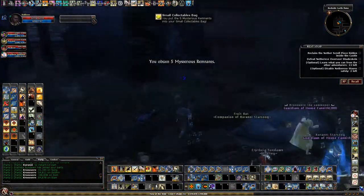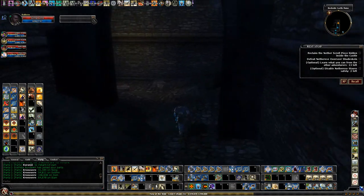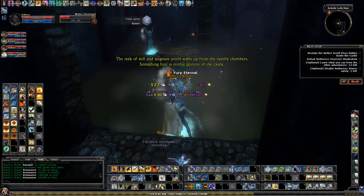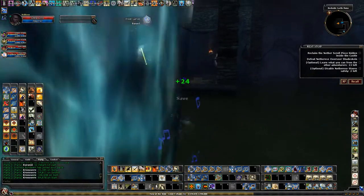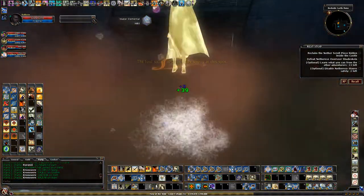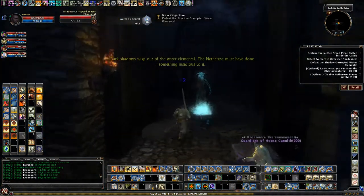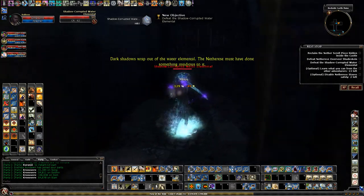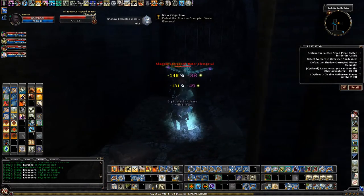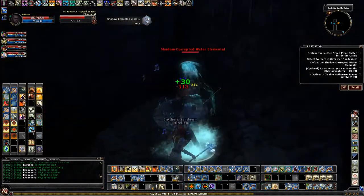Grab the remnants and we are just going to go sort of counter-clockwise. We'll take this elemental wave first. We could just ignore these, but we don't really have a problem with DPS in this party.